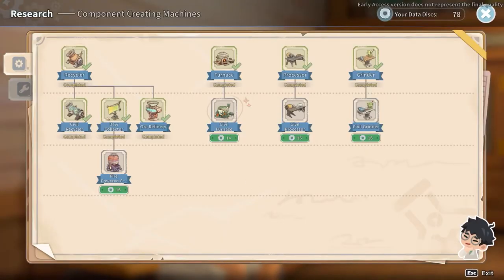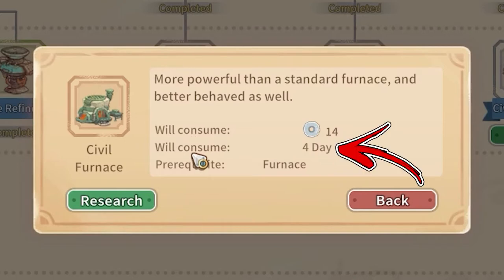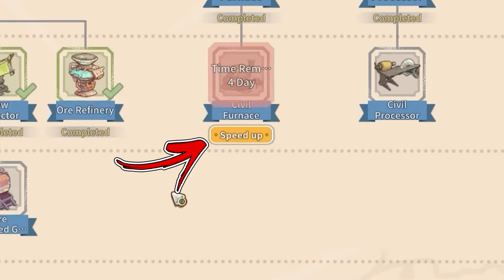Here, if you already have a furnace, you will be able to research a Civil Furnace as well. It requires 14 data disks to start research and it will take one day to complete. You also can speed up the process by paying extra data disks as well.